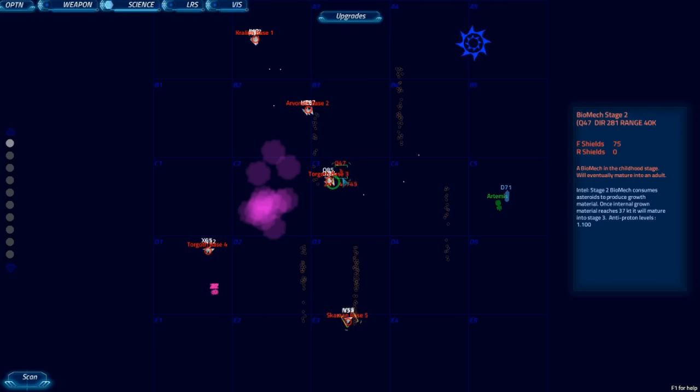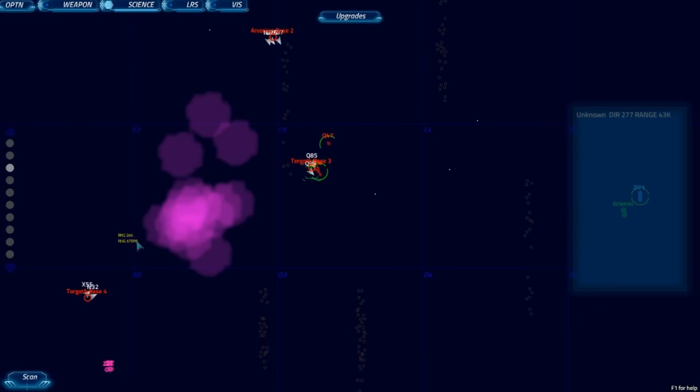Q47 is a biomech stage 2? I don't know what that is. There's an anomaly in the far left as well. I'm going to give you a little bit more energy for scanning. There are five bases — one is Karelian, one Erivonian, and three Targoth bases. They look like they're fighting each other over in C3. The Karelians, I think, are fighting that biomech.